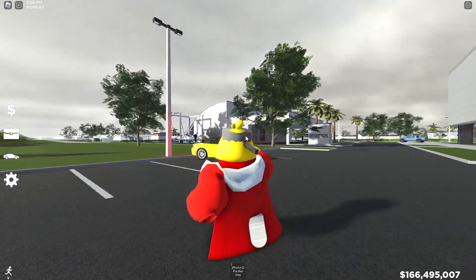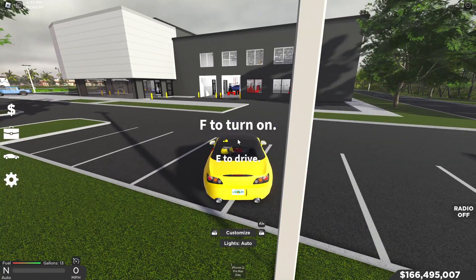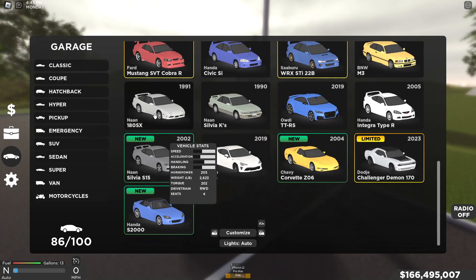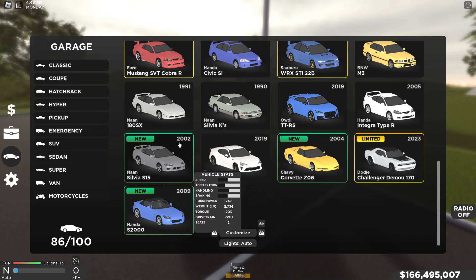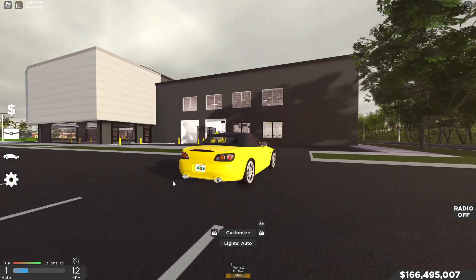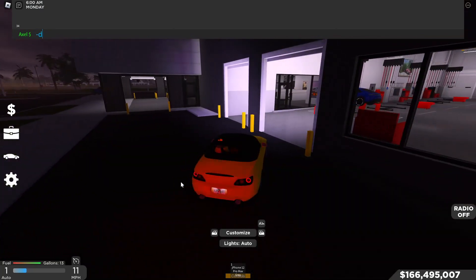So this car right here, if you guys don't know, is the Honda S2000. The exact in-game names for the two cars with the kits are the Non Silvia S15 2002 Edition and the 2009 Honda S2000. Both are in the coupe section, all the way at the bottom of the dealership.